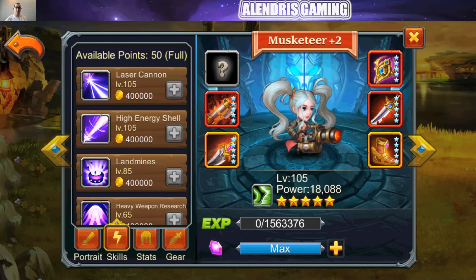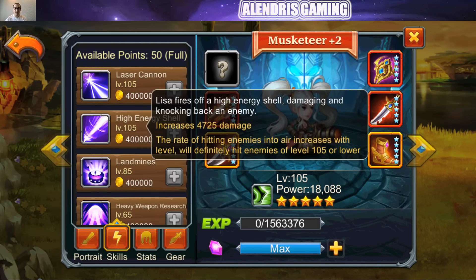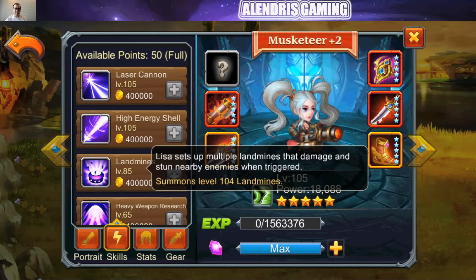The second skill, the green one, is High Energy Shell. Lisa fires off a high energy shell, damaging and knocking back an enemy. The damage looks pretty solid and it's another form of control, so it's really good. The third skill, Landmines — Lisa sets up multiple landmines that damage and stun nearby enemies when triggered. We'll have to see the damage, but it also stuns, making it another control ability.